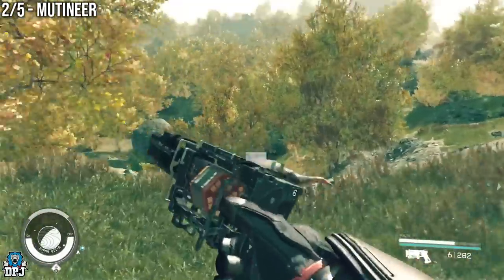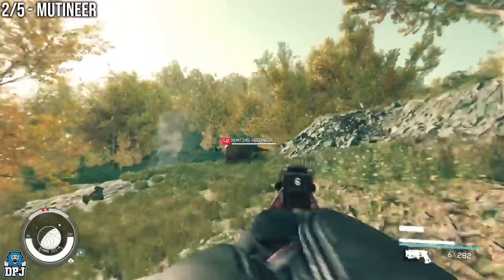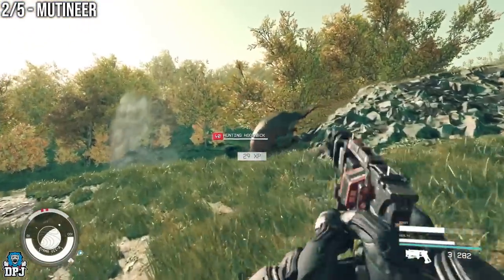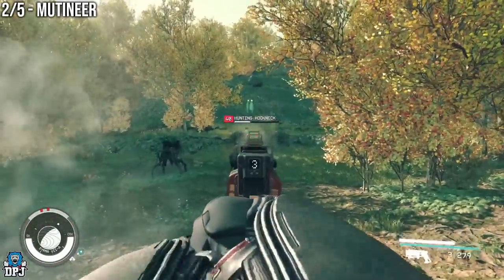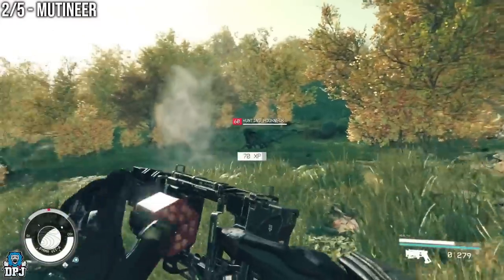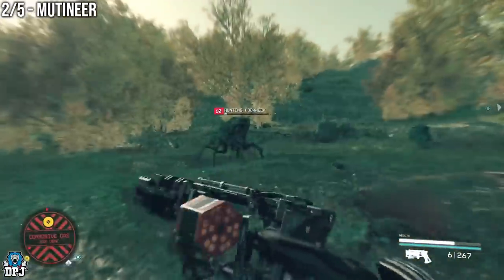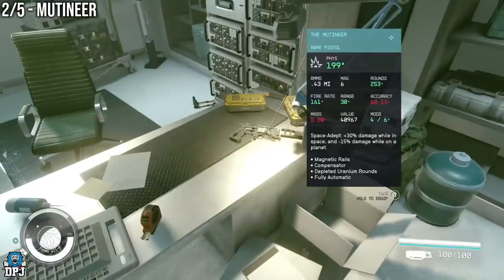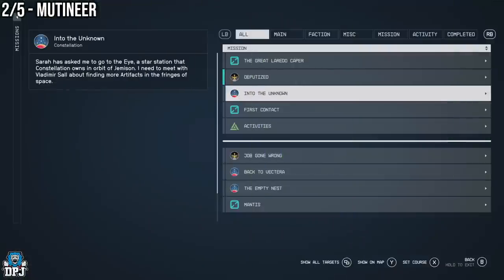Next up we have another weapon tied to the game's campaign in regards to it becoming available once you hit a certain point. In my opinion this is one of the more powerful weapons you can get in this game - it's called the Mutineer. It holds six shots but it bursts, deals hefty damage. It basically fires two bursts of three bullets but it is an absolute monster.